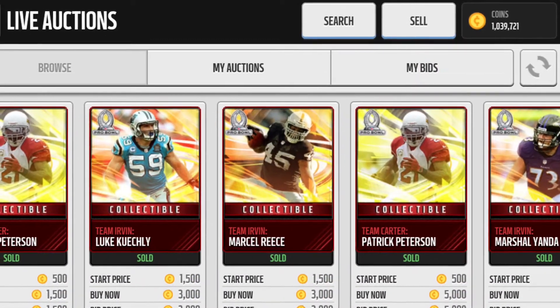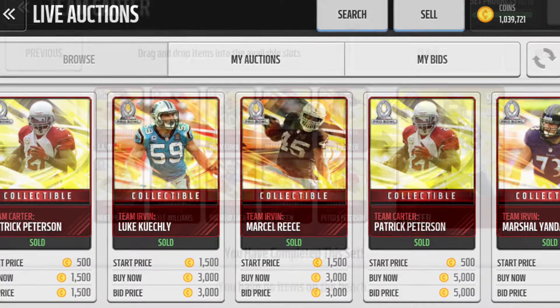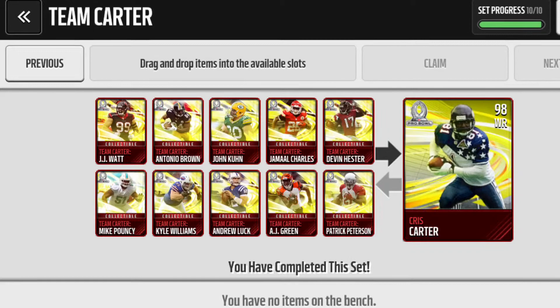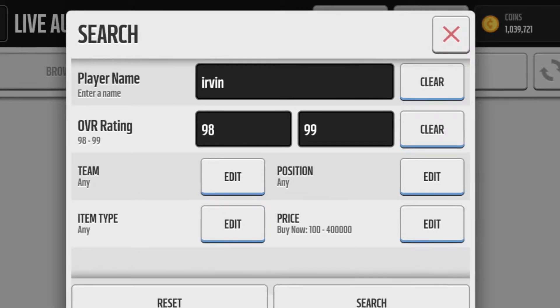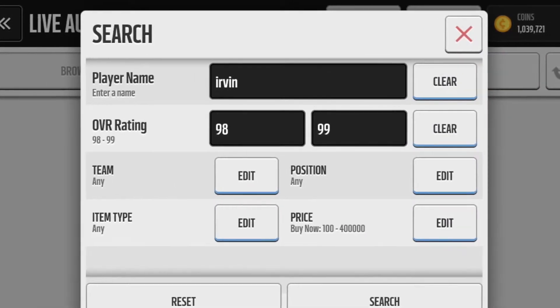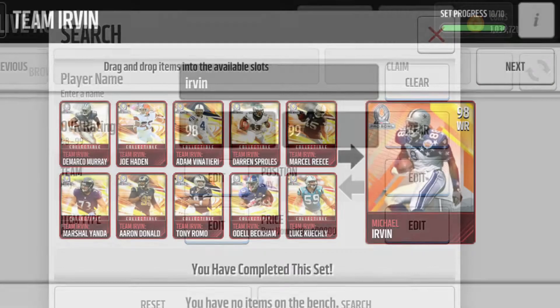Once you get him, look up his market value. Go into the auction house and look up Carter 98 to see how much he's selling for. Usually the lowest buy now, as of right now, I think for Carter it's about $300,000 to $350,000. You just want to undercut that a little bit and sell it — it should sell in about 10 to 20 minutes.